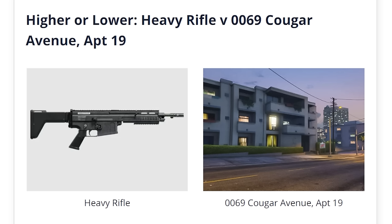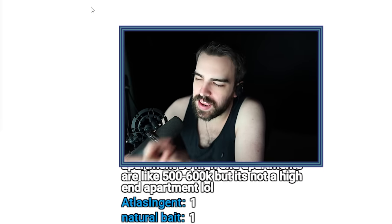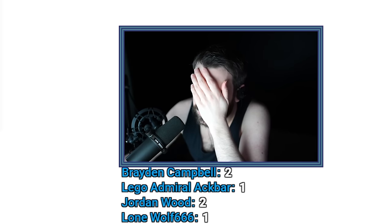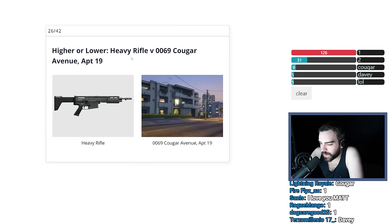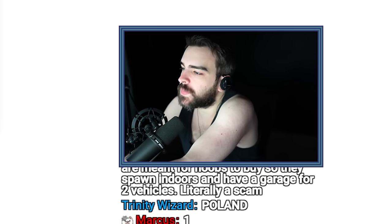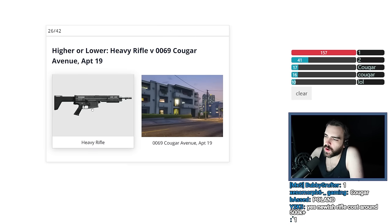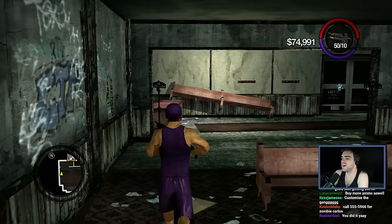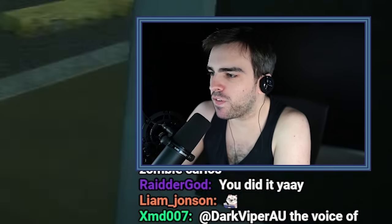Heavy Rifle versus 69 Cougar Avenue Apartment 19. Speaking of paying for sex, I think you can take a prostitute or one of the strippers to this house, right? I have no idea what a heavy rifle is — it doesn't even have a magazine. Can't be that expensive. Is this a new weapon? No, it's an apartment, chat — it has to be worth more than a gun. Get out of here. It even looks like a nice apartment. This would be worth a million dollars and this would be worth like $200,000. Why do these apartments even exist? Who's selling an apartment for $112,000? Show me these apartments and I'll buy them all. I will destroy the property market for future generations.